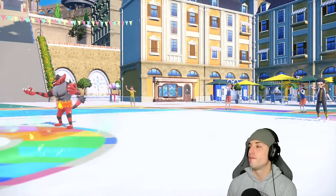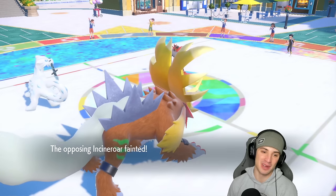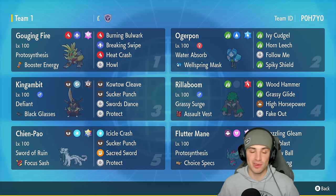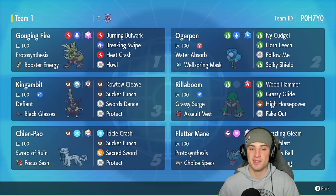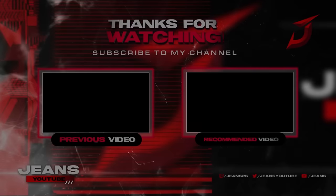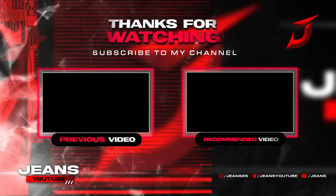Grassy Glide flies but we soak it pretty well. Heat Crash finishes off Rillaboom — bye bye. Sacred Sword finishes off Incineroar — show it to me, bye bye! 3-0 perfect record dominating with Gouging Fire and this meta squad. Three battles, three wins showcasing this meta Gouging Fire team. Rent the code top right hand corner, use this team in Master Tier to push high ranks. This team is the real deal with great typing and great coverage. That's going to be it for today — smash that like button, click subscribe, spread positivity every day, and I'll catch you on the next one. Peace out everybody.